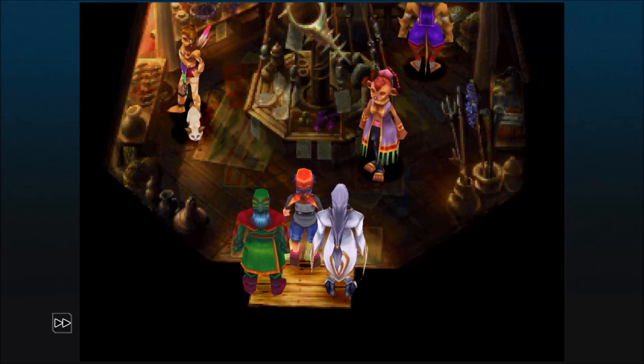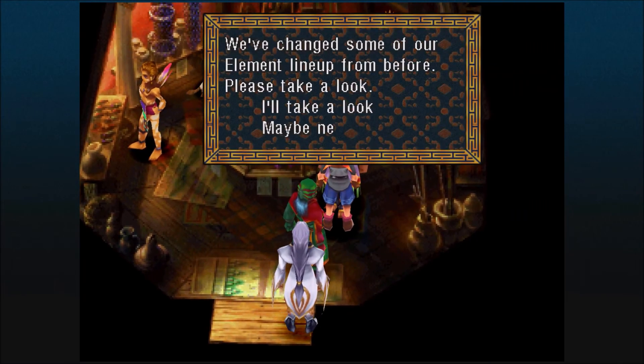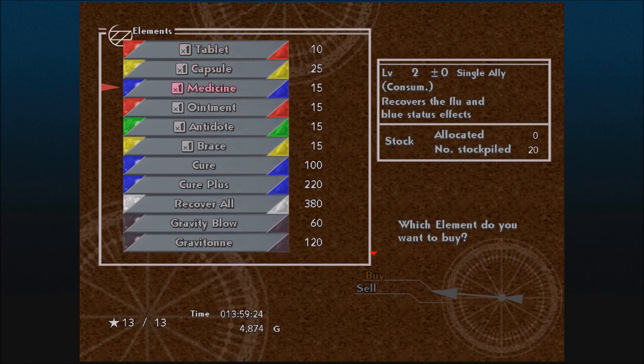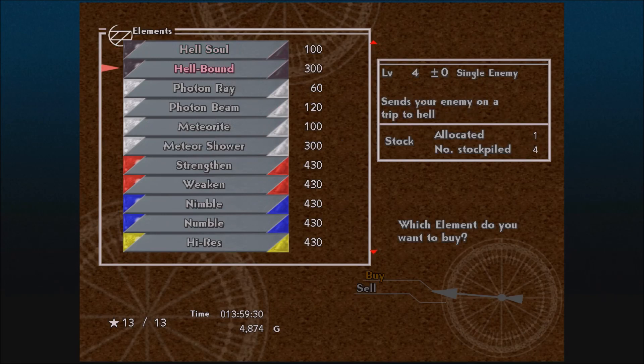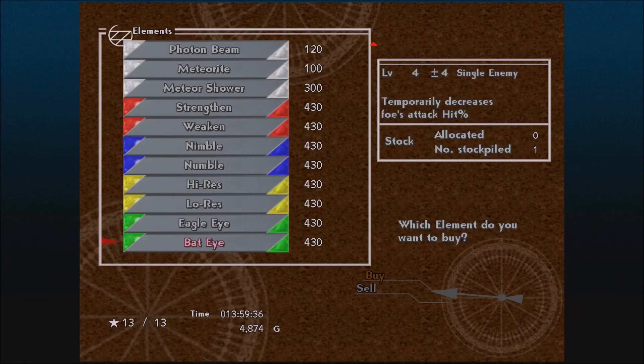What's up everyone, welcome back to Chrono Cross Radical Dreamers Edition for the PC. I left Mount Pyre real quick to head to Goldove, where there are new spells you can get. You can get Meteor Shower and Hell Sound as well. You can buy Recover All here too, and then Elemental Bust as well.